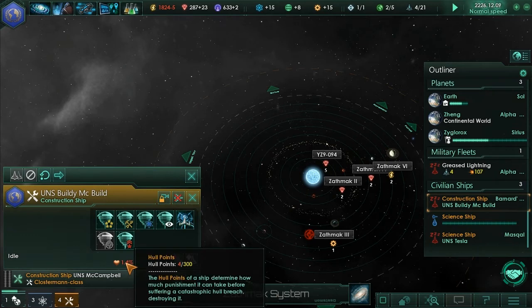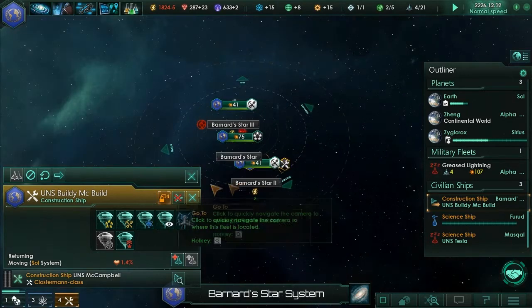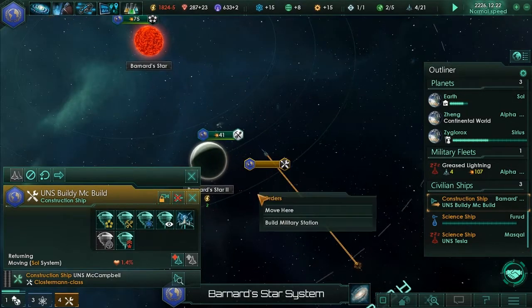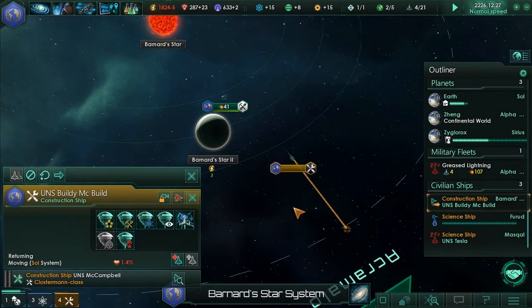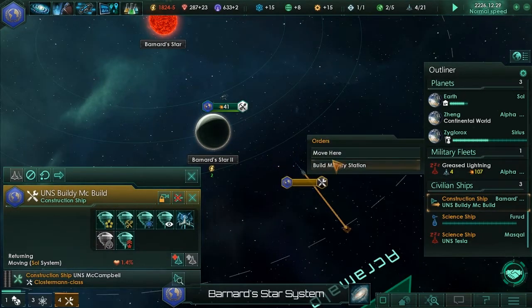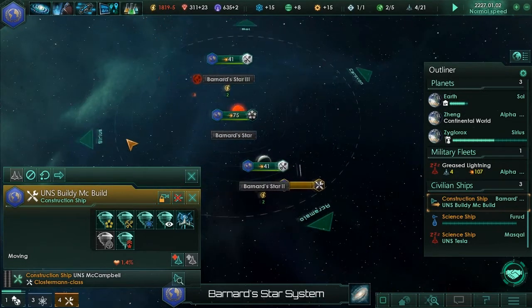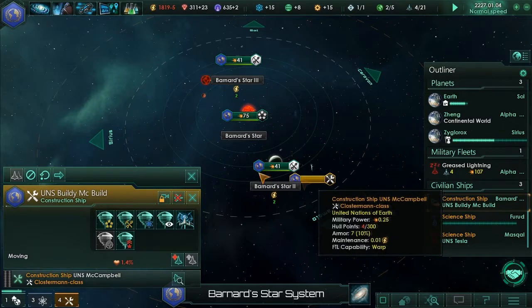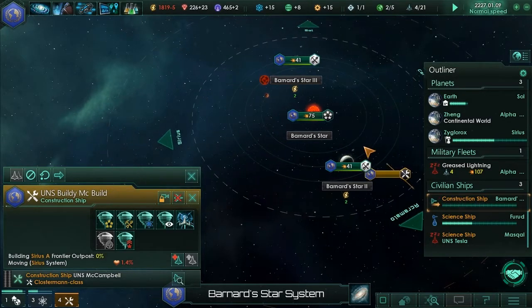Apparently his hull points are four out of three hundred. Did he get shot? Oh shit, repair fleet. Actually let's not repair it yet - hang on. I want to build the military station first and then repair it afterwards. I had no idea it was damaged. I could also build a frontier outpost there as well. Let's do that. We've got 170 influence - maybe it will help, unless some of these worlds have stuff I want to colonize.